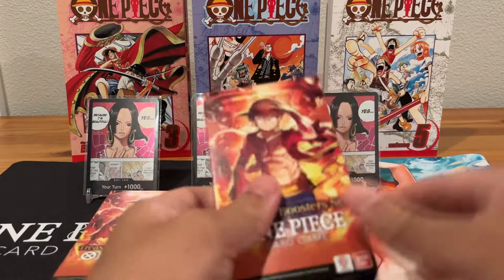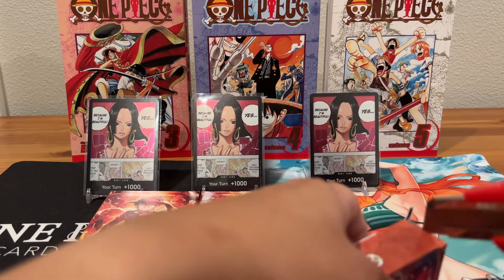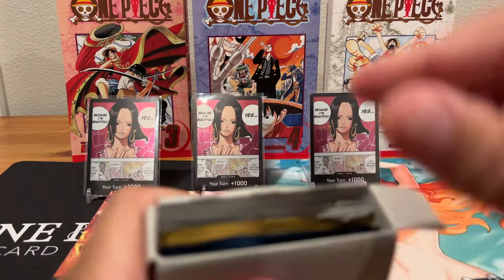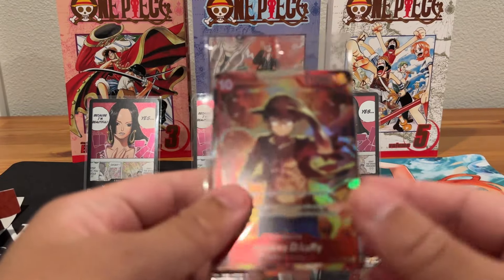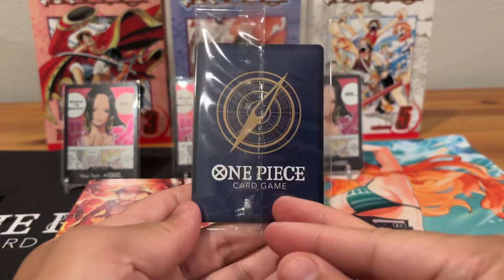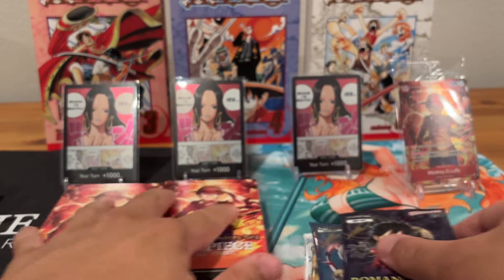Let's give these a double pat salute for good luck and start with the first one — finally get to open these, they're very difficult to come by. Looks like we got OP05, OP03, and OP01. Here's the promo Luffy card — nice. We'll start with OP01 first.